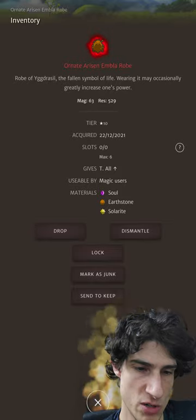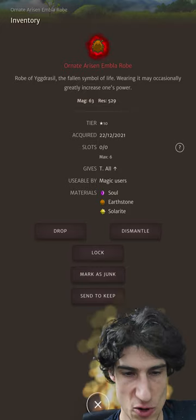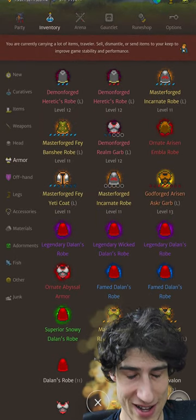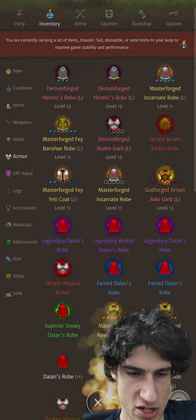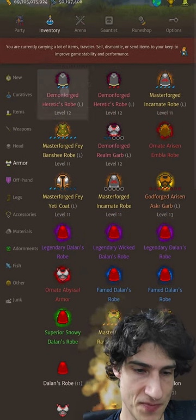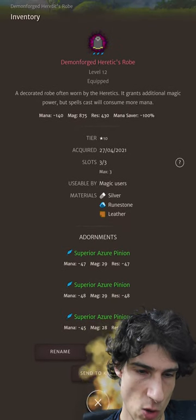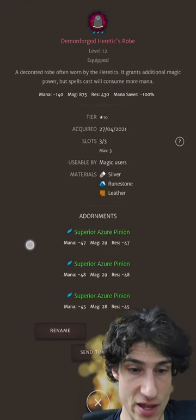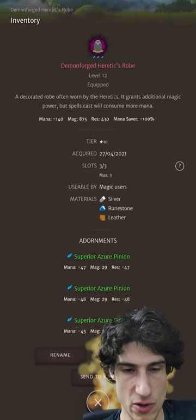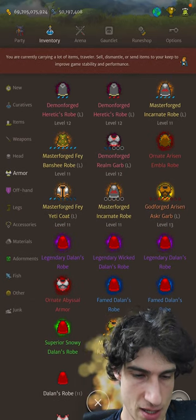Arisen Ember robe — is that an option? Potentially — that might be an option if you want even more procs, temp ups. Actually, I should probably do that. The Heretic's Robe — I've only got superior Azure Pinions in here. You can bump this over 900 magic if you get a good one. For me, this is something that makes the build because 900 magic is a lot.